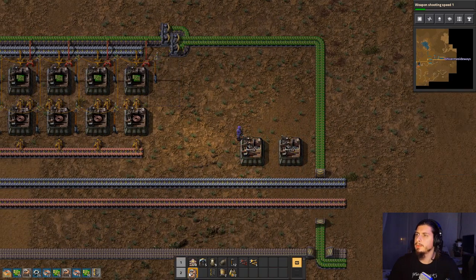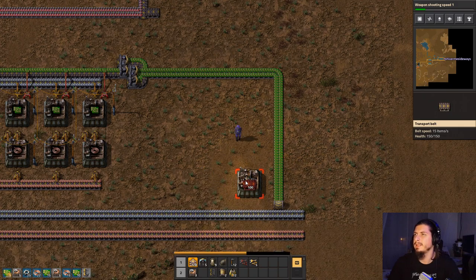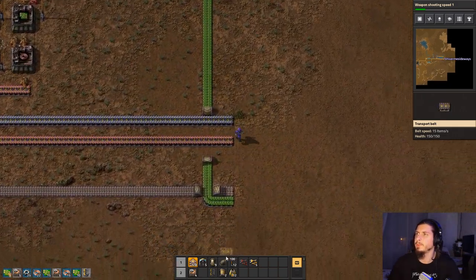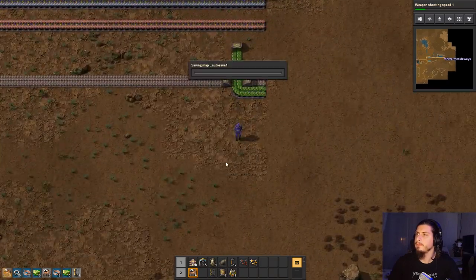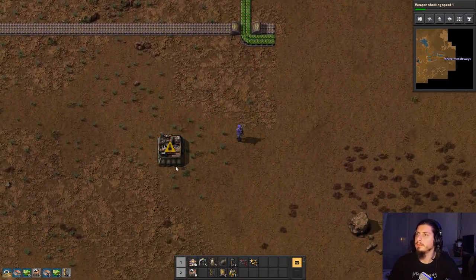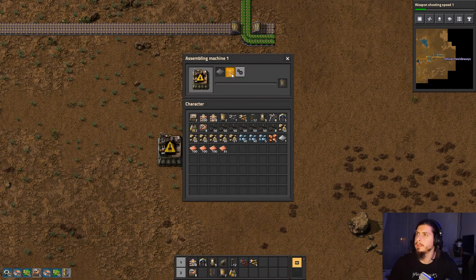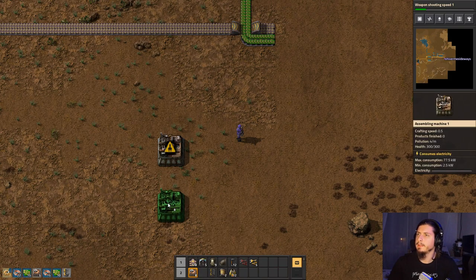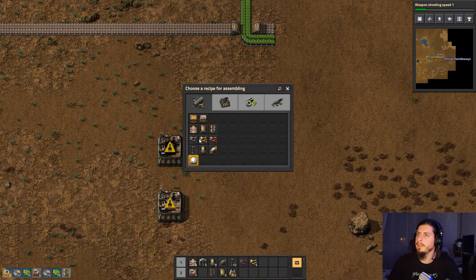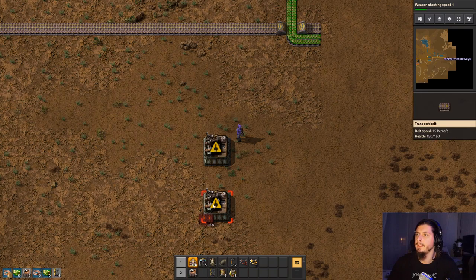You know what? We're gonna do some sort of improvisation thing over here. Let's do it properly — screw it. Over here we're gonna have one machine doing the underground belts, so we're gonna need belts and plates for that. And we'll have another machine doing the splitters — we'll need electronic circuits as well as belts and iron plates for that.